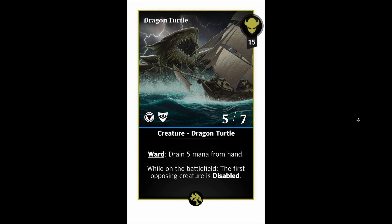Dragon Turtle takes a moment to interrupt our land cycle. Dragon Turtle is 15 mana for a 5/7. It has Defender and Ward to drain five mana from hand, and while on the battlefield, the first opposing creature is disabled. It also has Vigilance instead of Defender or Reach, so it will selectively block things it won't die to — not only protecting you by preventing damage, but also disabling opposing creatures and being harder to kill. I love turtles, but I'm not going to love facing this thing.